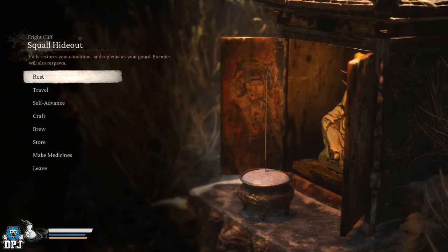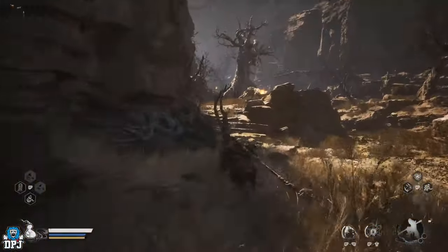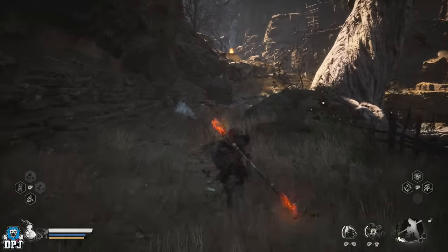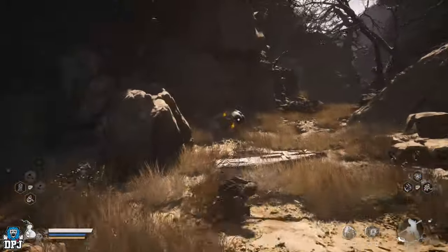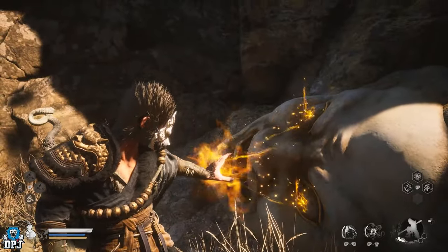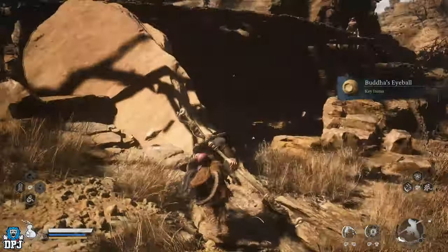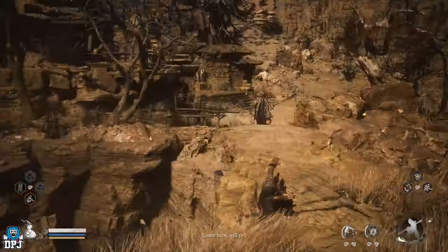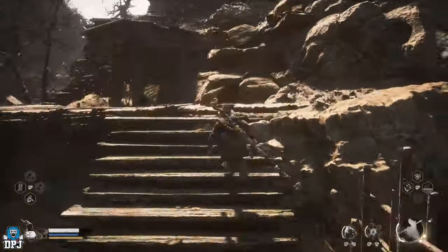From the shrine, we now go on to grab two more sets of eyes. The second set is guarded by a few enemies which you will have to take out before collecting said eyes.